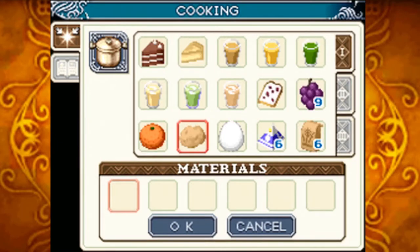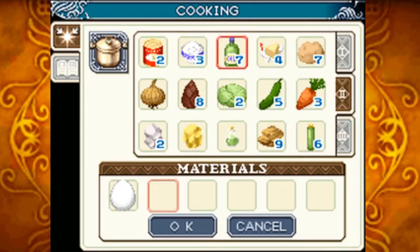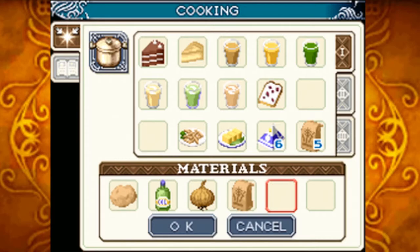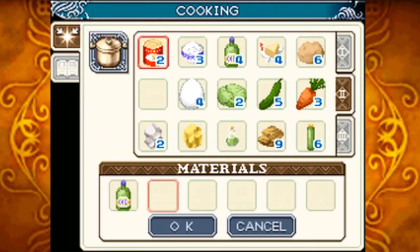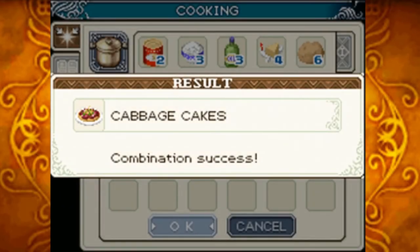Over at the frying pan, we're going to take a potato and some oil to make french fries. We're then going to take any sized egg and some oil to make fried eggs. We are then going to take one potato, one oil, one onion, one flour, and an egg of any size to make croquettes. We take one oil, one cabbage, and one green pepper to make fried veggies. Now if we take one flour, one cabbage, one oil, and one egg of any size, we can make the cabbage cakes.